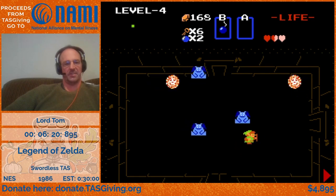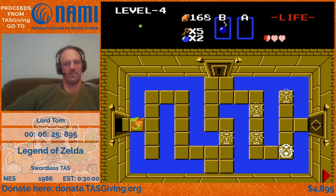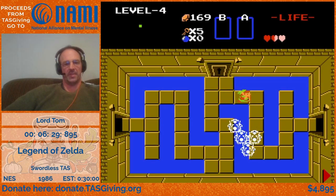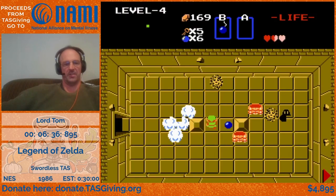Being a TAS or even RTA, you have to be able to navigate these rooms without lighting them up. There is a one-bomb kill for this room used in the non-swordless strat, but for the swordless the RNG was such that it was quicker to use two bombs.